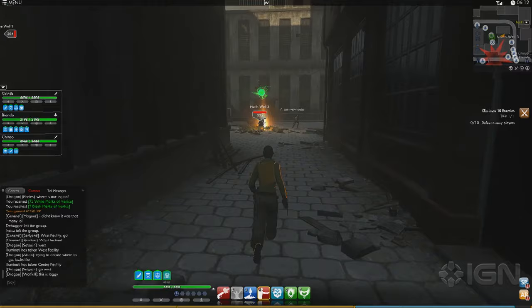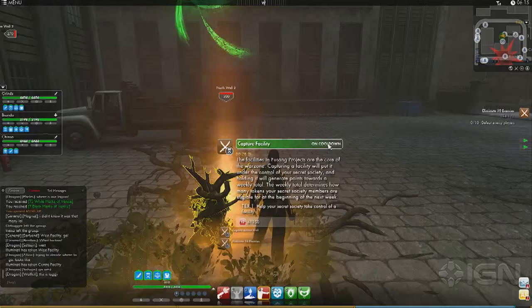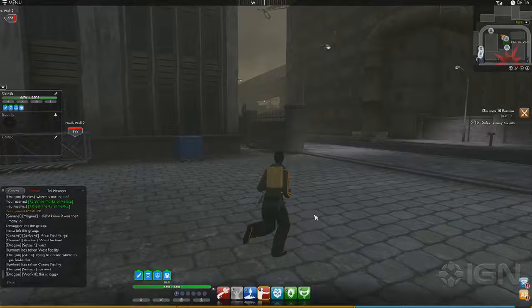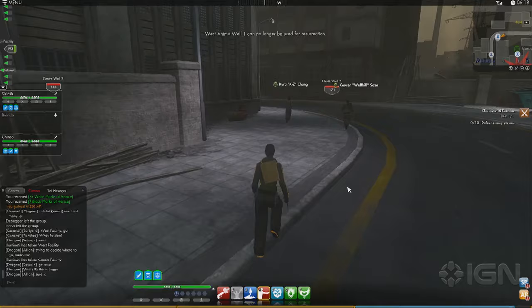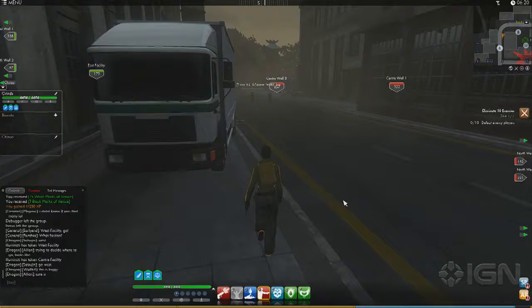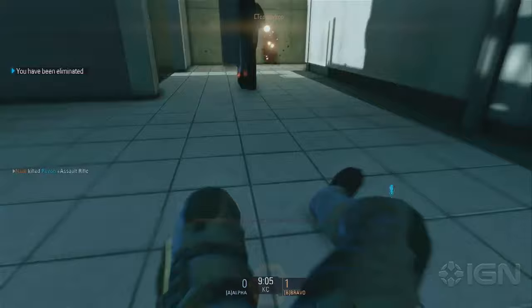Now we're checking out the third game in our show — it's Blacklight Retribution. We're checking out the recently patched-in game mode, Kill Confirmed. This is from Zombie Studios. Blacklight Retribution is pretty much free to play. There is a microtransaction system, but it's not really necessary to use it to have fun — you can totally play it without ever paying a dime, though if you're not very patient you're going to be doing a lot of renting of items.